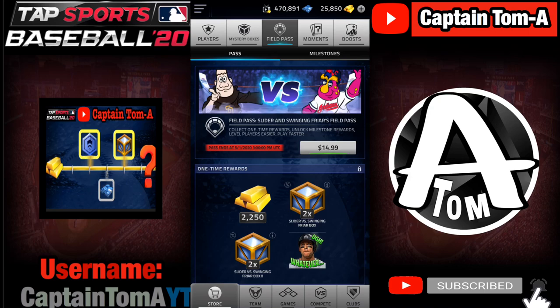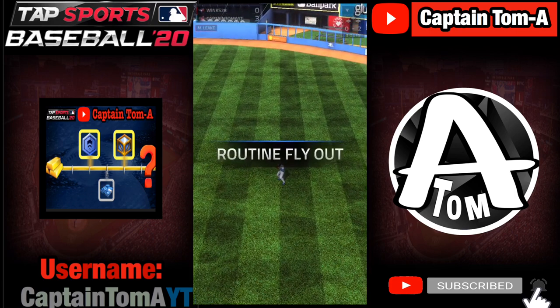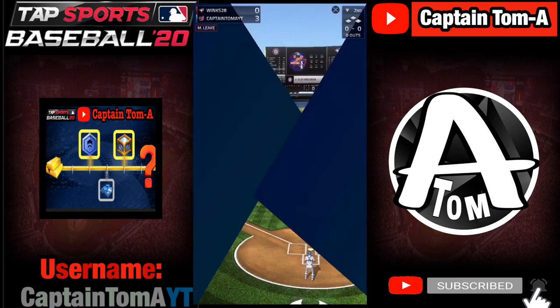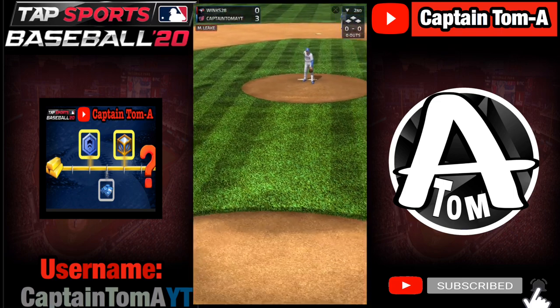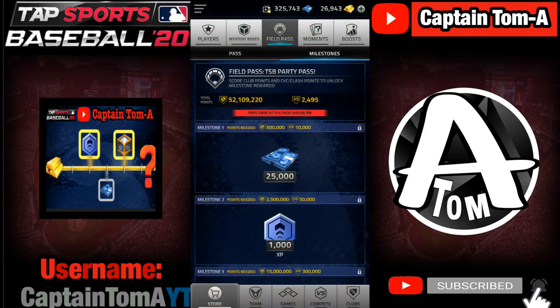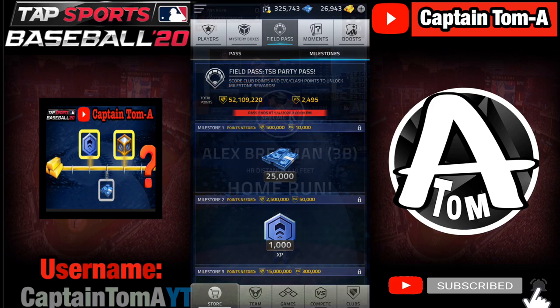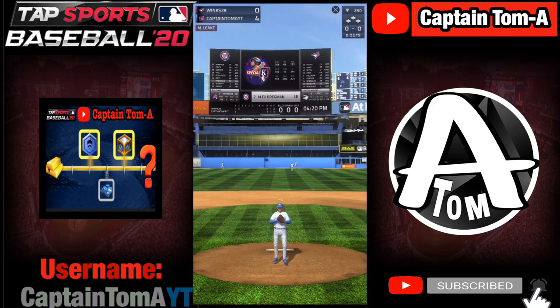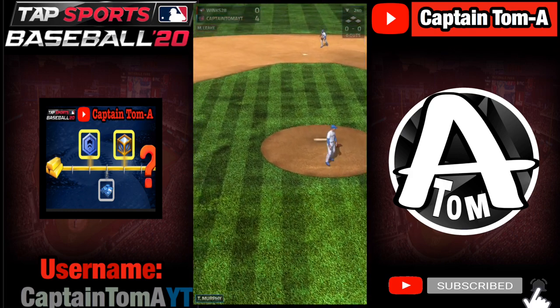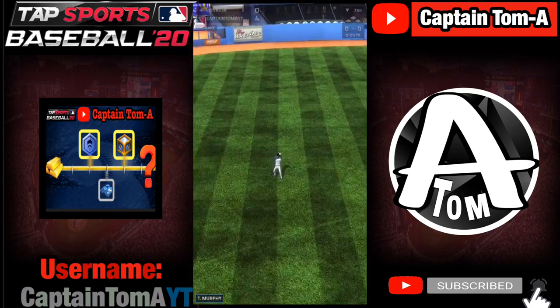The main problem I have with the field pass is the cost. It costs $15, but that's only for three or four days, and that's just horrible pricing. The other problem I have is how you get the milestone rewards — you have to score club points and CVC points, and unless you get lucky from box openings or buy a special, you won't be able to achieve those milestones without spending more money.